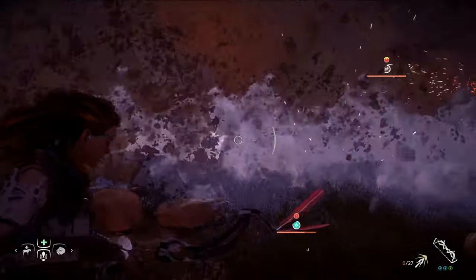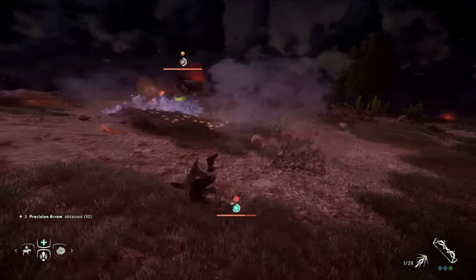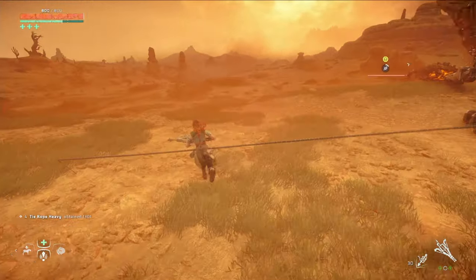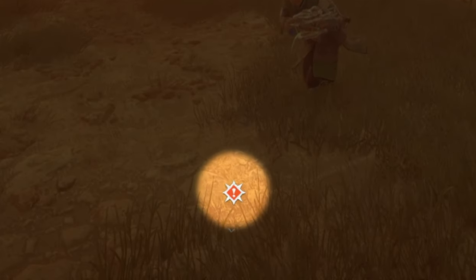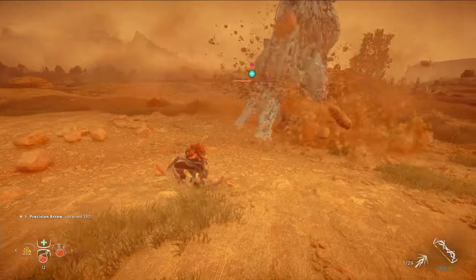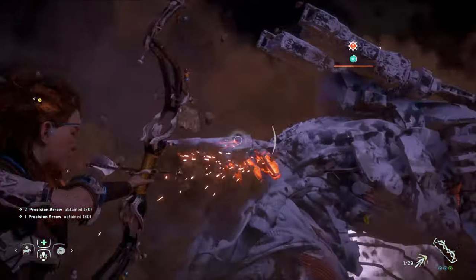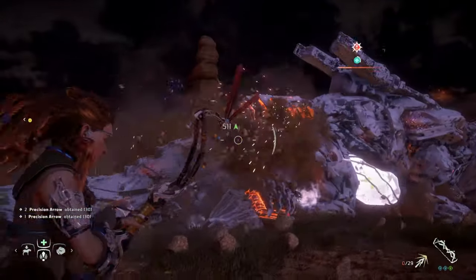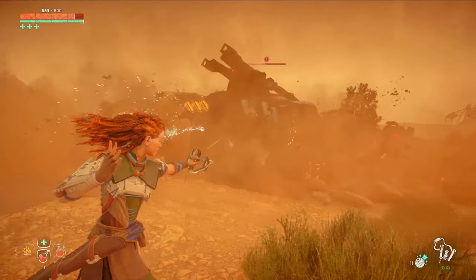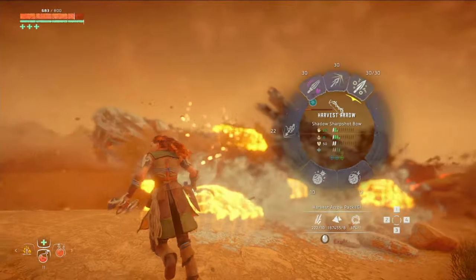As soon as it dives underground, you need to move around and keep track of where the Rock Breaker is. The best way to do this is to turn the camera around so you're looking backwards. You can usually tell when it's about to emerge again because you'll see a flashing red and yellow alert symbol. Keep an eye out for that and as soon as you see it, dodge to the side to avoid getting damaged. Keep avoiding the Rock Breaker's attacks until it emerges completely again. When it does, start hitting that exhaust port right away. If it becomes unfrozen, freeze it again with your sling. Before you know it, you'll have the Rock Breaker down and you'll be able to repeat this strategy with the second.